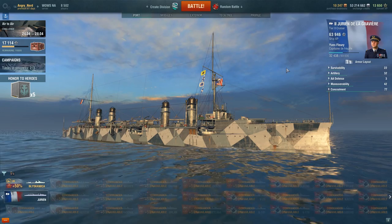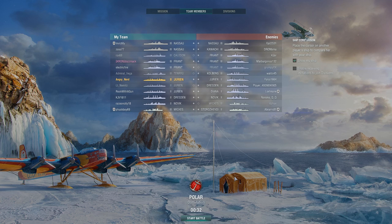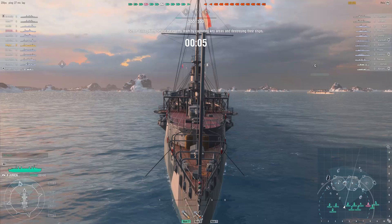Alright, looks like we picked up the Polar map. The enemy team has a Nassau, a Kawachi, three Freants, a Kolberg, a Jurien, a Dresden, a Diana, a Novik, and a Wickes. It's a nice variety in this match — not a whole bunch of French ships. You have a pretty good indication of what you can do in this ship.